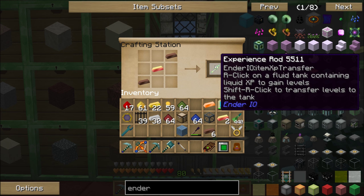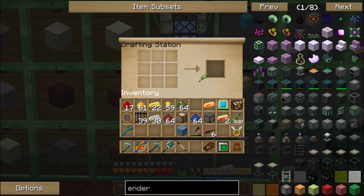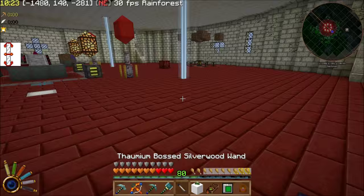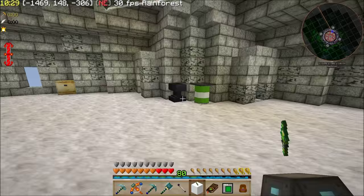Right click on a fluid tank containing liquid XP to gain levels. Shift right click to transfer levels to the tank. We don't need to do that because we're going to make the obelisk. There we go — there's our experience obelisk that looks all weird on our hotbar right now. Very strange.